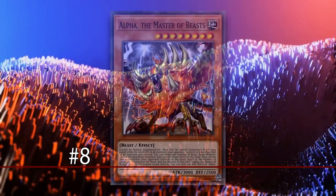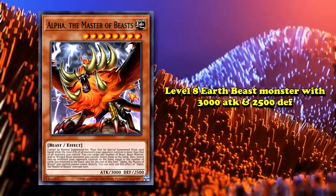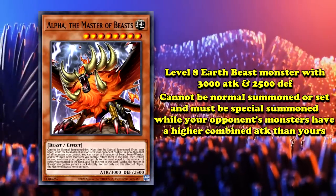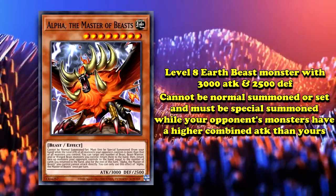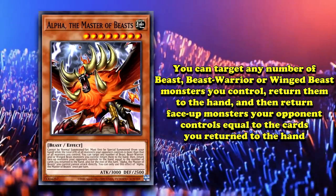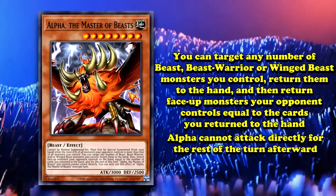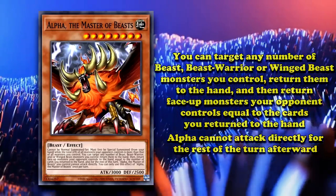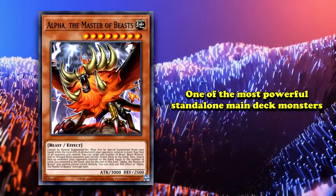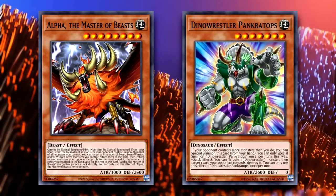Dropping in at number 8, we have Alpha, the Master of Beasts. This is a level 8 Earth Beast monster with 3000 attack and 2500 defense. It cannot be normal summoned or set and must be special summoned from your hand while the total attack of all monsters your opponent controls is more than that of all the monsters you control. You can target any number of Beast, Beast Warrior, or Winged Beast monsters you control, return them to your hand, and then return face-up monsters your opponent controls to the hand equal to the number of cards you returned. For the rest of the turn after the effect is used, Alpha cannot attack directly. Alpha, the Master of Beasts, is one of the most powerful standalone main deck monsters of all time. It has a summoning condition similar to Dinowrestler Pankertops, where it can special summon itself for free so long as your opponent has a greater board presence than you.